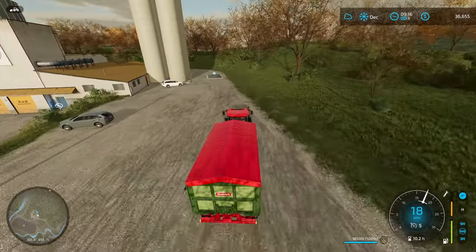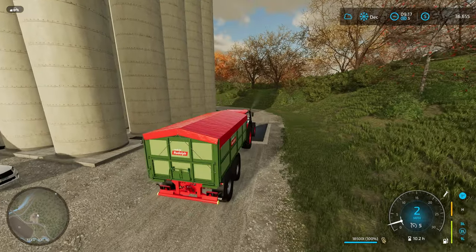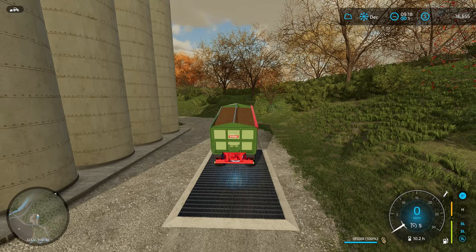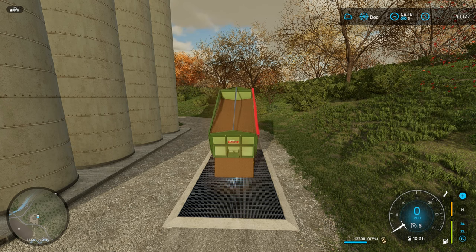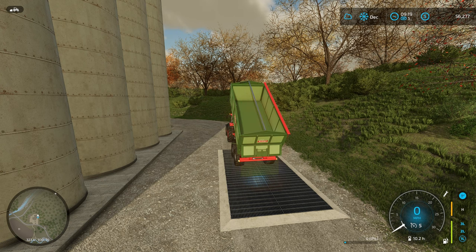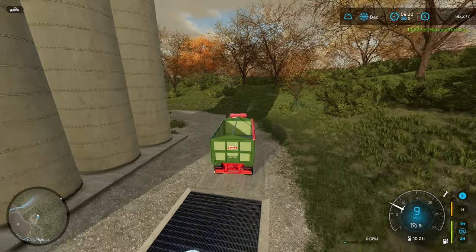Coming into the mill with our first load. Let's check what our tip side is on this trailer — it is the back. We have 18,500 liters in this load. The grain mill isn't the best price — Feed and Grain South was paying a little better, and Johnson's Farmer's Market might have been paying a little better as well. But there's a reason I want to sell it all here, and once we get it all sold I'll show you why. That load was 19,622 dollars.